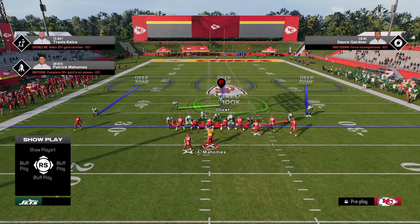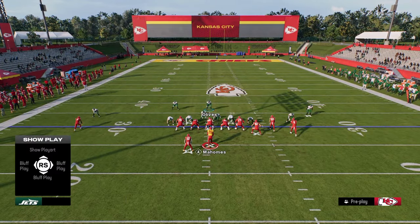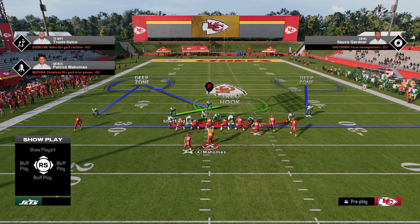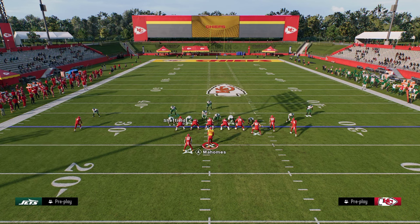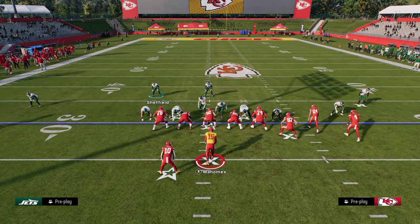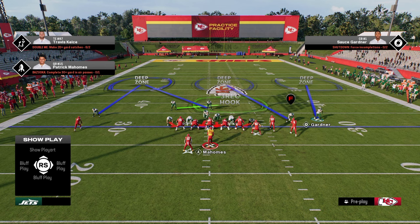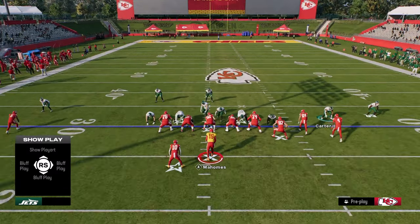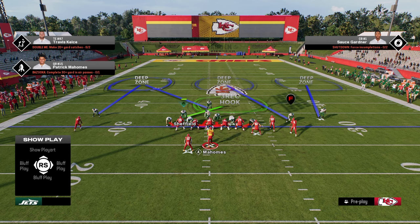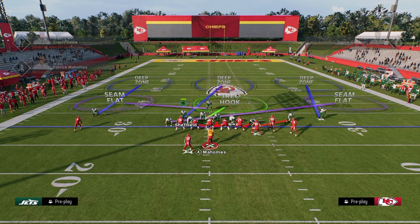This is my super secret adjustment for bunch to defend the speed out. We're going to bring this safety down and take this safety and put him in an outside third to the left. Take the slot corner and put him in a middle third — now we have a defense that looks like this. Another option is to just roll the dice and stay in middle third, or we could man up everybody on the right. A couple of different options here.